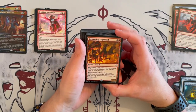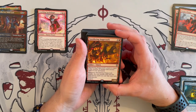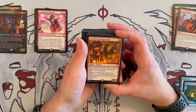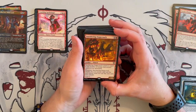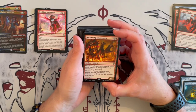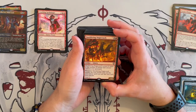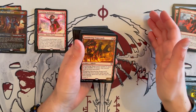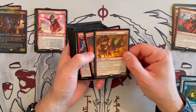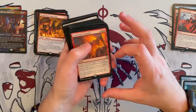Smoldering Stagecoach — a 5-star vehicle artifact that costs 4. Its power equals the number of instant and sorcery spells cast and engraved. Whenever it attacks, the next instant or sorcery spell you cast this turn has cascade. And then you can crew it for 2. That's very nice and it is synergistic — I think it's good, I would keep it.